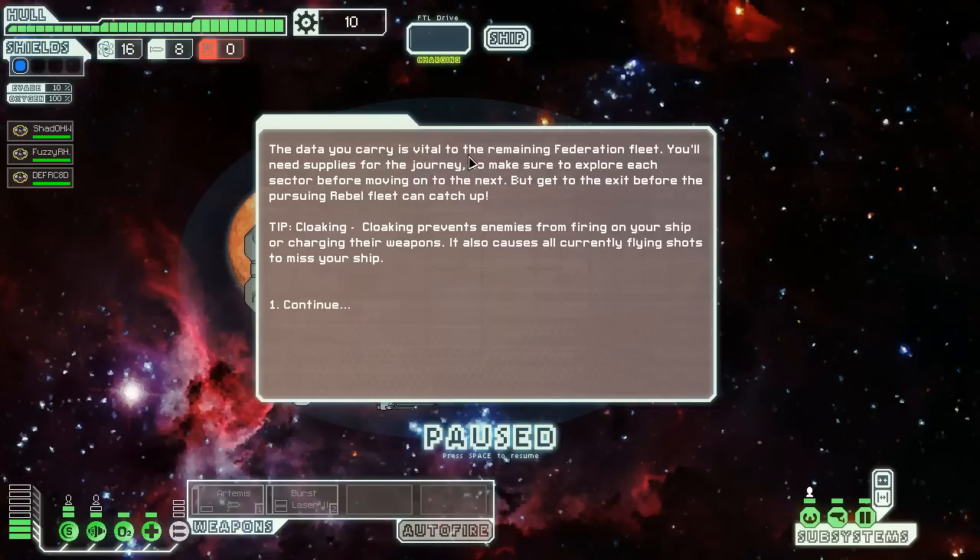The data you carry is vital to the remaining Federation fleet. You need supplies for the journey, so make sure you explore each sector before moving on to the next, but get to the exit before the pursuing rebel fleet can catch up. Tip — cloaking: cloaking prevents enemies from firing on the ship or charging their weapons, and it also causes currently flying shots to miss your ship.